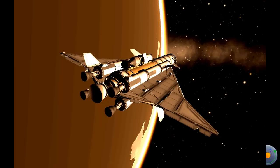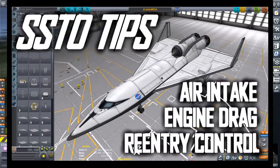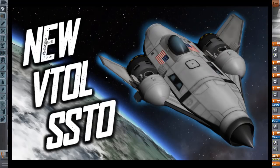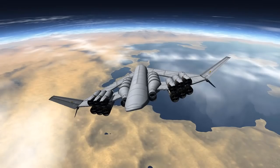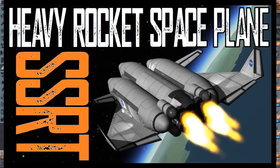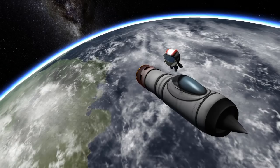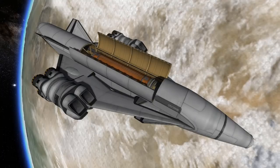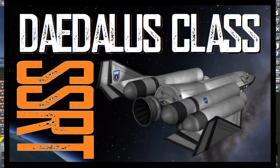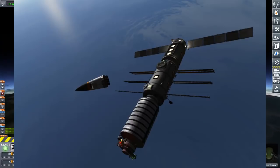Trust me when I say that I am very familiar with SSTOs. I've been building them for eight years now. I can do interplanetary SSTOs — SSTOs that go to Jool, SSTOs that go to Eve. I've built low-tech SSTOs, SSTOs that only have rocket engines on them, better known as SSRTs — Single Stage Rocket Technology — a term coined by McDonnell Douglas, which is now Boeing, way before SSTO was a thing. I've even made SSRT vehicles in Real Solar System Realism Overhaul. So I'm very familiar with the technology.